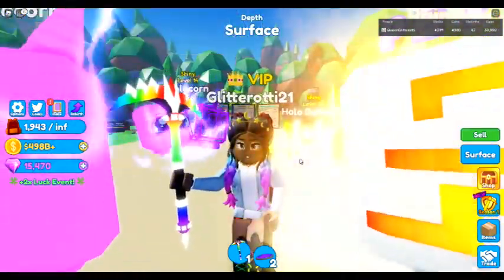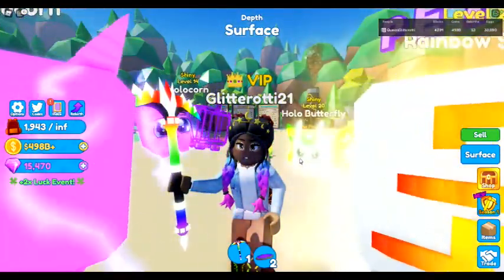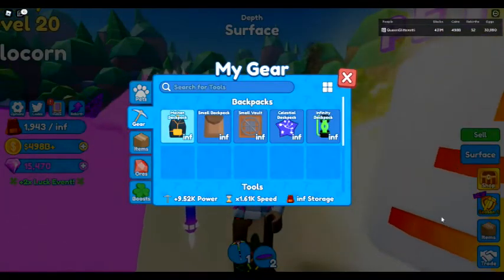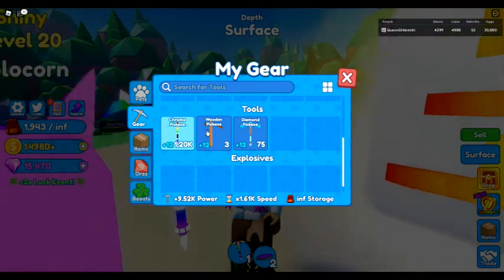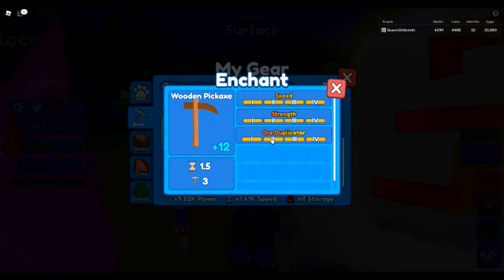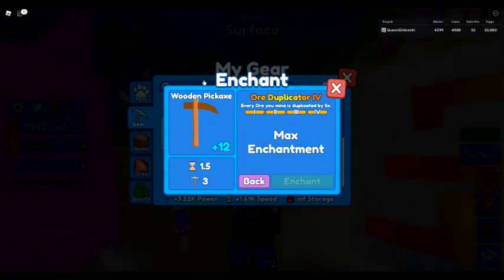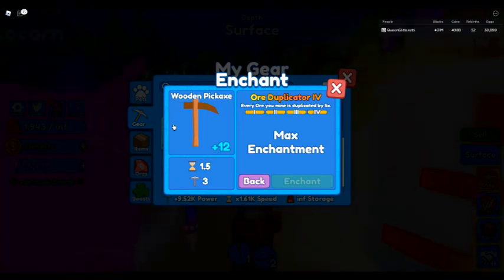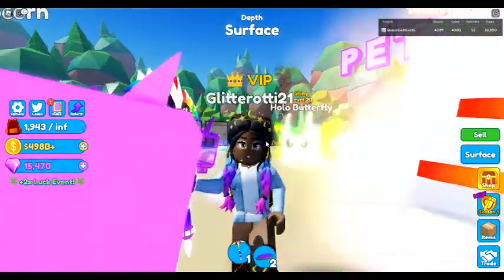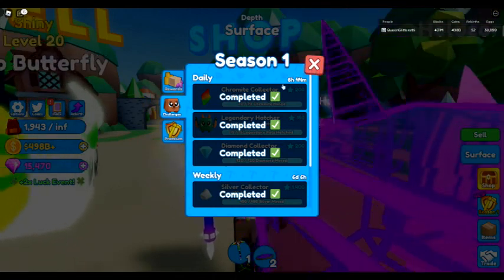Even if you don't want to enchant something you'll have to give up at rebirth, I have enchanted my wooden pickaxe. As you can see it does the same thing — every ore mined is duplicated by five. So if you don't have anything you can enchant right away, go ahead and enchant your wooden pickaxe because that will help you out so much.